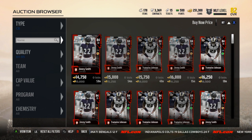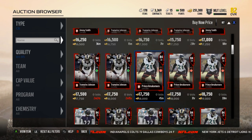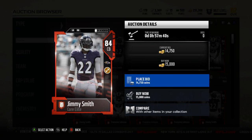At the 84 overall corners, I've already picked up Jimmy Smith and Joe Hayden for myself. I'm still contemplating Tremaine Johnson or Prince Amukamara to pick up as well on top of them. Let me look at these guys' stats and explain why you do not want to take Deon Sanders.